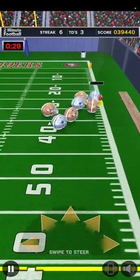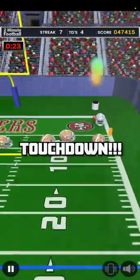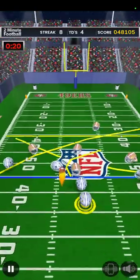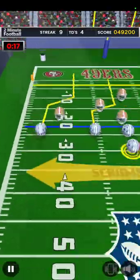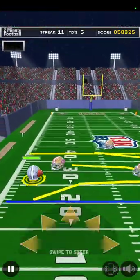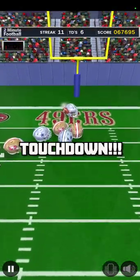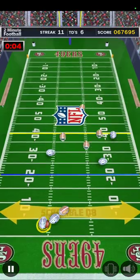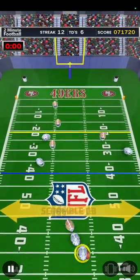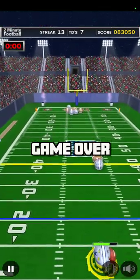That pass to the left got me the touchdown. On this hail mary you can see I'm running back a little bit — that's to give the ball more air time, which gives the wide receiver more time to run up to where the ball is going to be. When you throw a hail mary you have to place the ball really far down the field, but if the receiver runs out of movement their line stops and they run back to the middle. Score is at 83,000 — hopefully that's enough for a win.